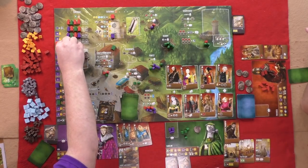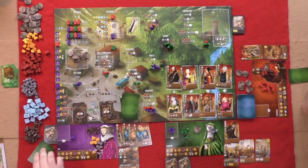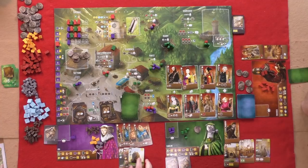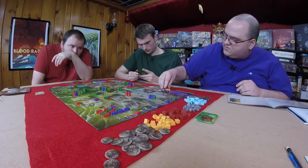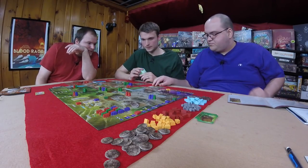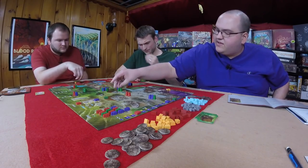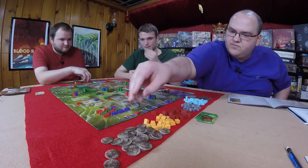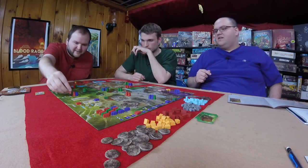Graham is going to build. A black market reset occurs but no one gets punished. The new black market has one wood, two gold, and three stone. Caroline goes back to the mines for gold. Graham goes to the forest. Will goes to the town center, paying one tax to take back his four guys from prison.